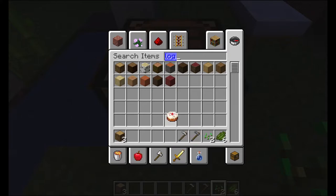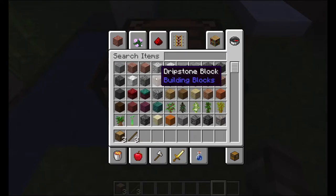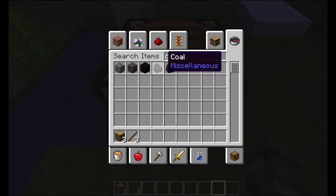Next is sticks, so you'll need to dismantle some of the planks to make the sticks, and you need them three times. The last thing you need is coal — you can use normal coal or charcoal.